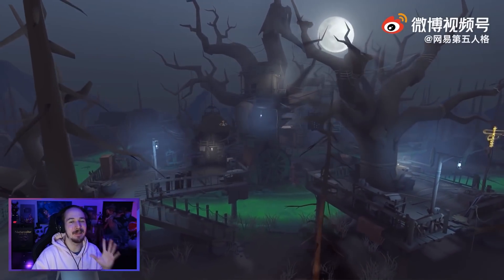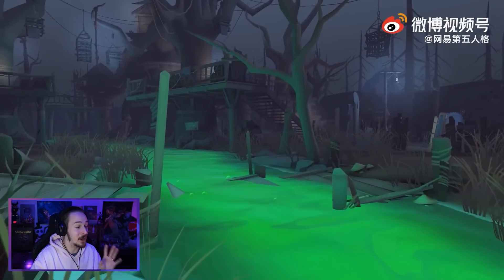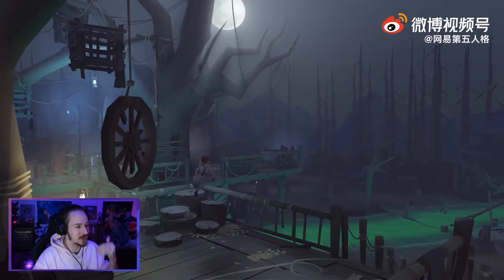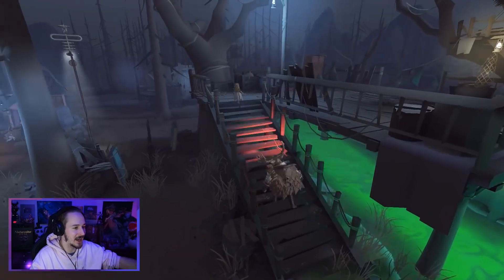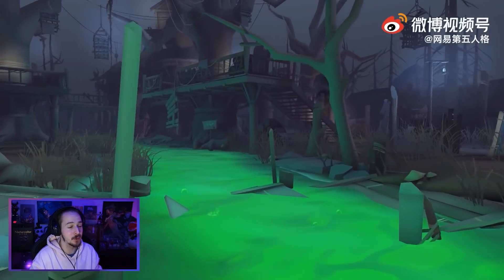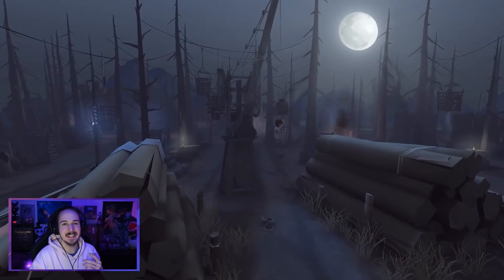This map looks absolutely beautiful. Let's talk about the key features, starting with the area that impressed me the most: the green river that is surrounded by trees. We have platforms we can get on and the possibility to use swings to get from one side of the river to the other. I love the green of the river and the options that we have in this area.